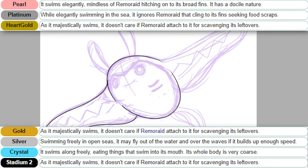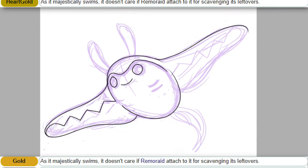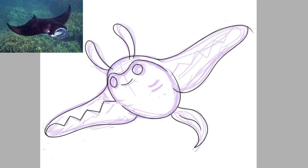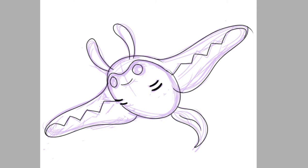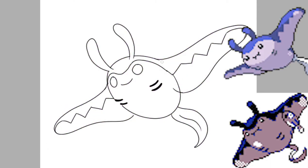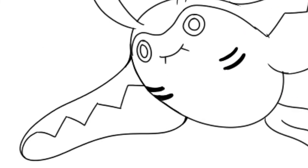Even its Pokedex entry reminds us constantly about this fact, which is a little funny when you realize it draws inspiration from a fighter plane. The animal it is based off of is the Manta Ray, which is why it's paired up with Remoraid, its little Remora sidekick. Fun fact: it's the only Pokemon to have another Pokemon in its sprite. Unfortunately, ever since Gen 4, Remoraid has not been seen with this Pokemon's in-game sprite or model. I wonder if they had a falling out.